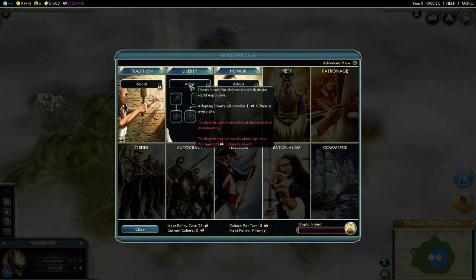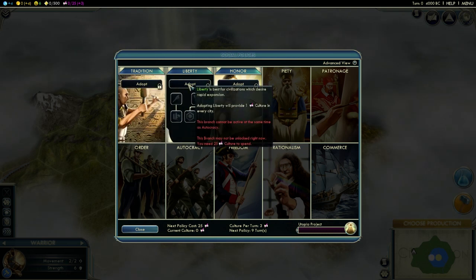The first one in liberty gives one culture in every city. So as you can see, these introductory social policies have been boosted.